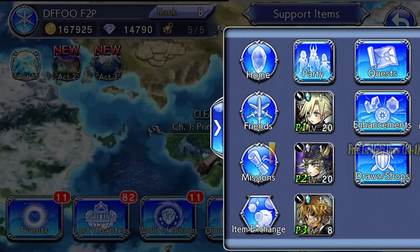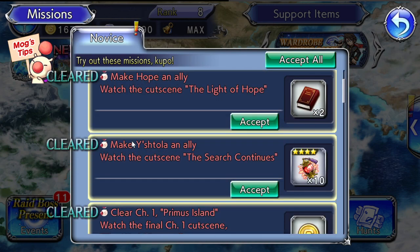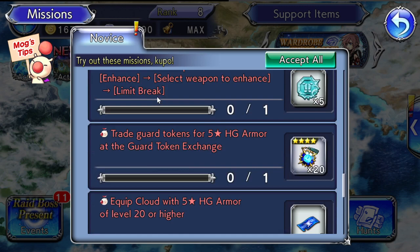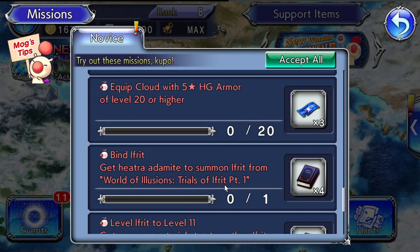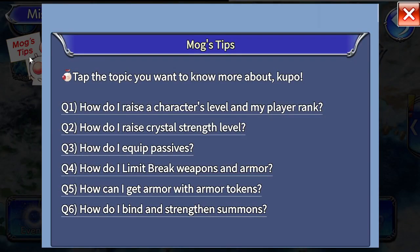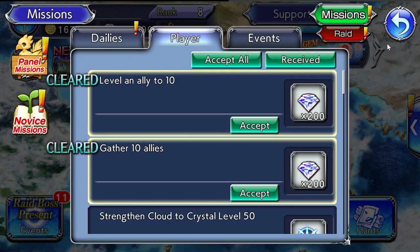The next thing to work on are the novice missions. These are designed to teach you certain parts of the game and focus a lot on leveling up Cloud, making him quite overpowered for early content. The whole point is to get you onto higher-level content as fast as possible with some really good rewards. Don't worry too much about World of Illusions yet — you'll come to that when your rank is higher. The Mag Tip tab has guides on how to raise your character's level and equip weapons.